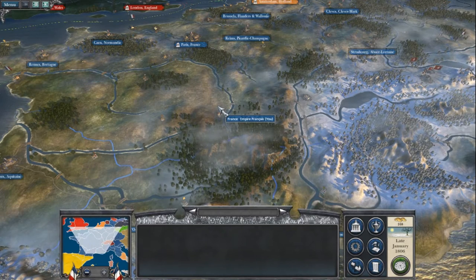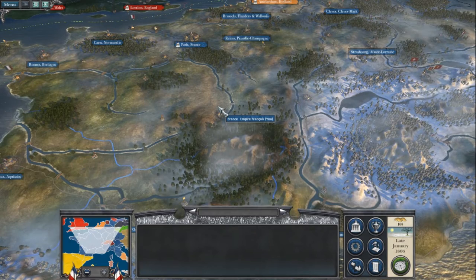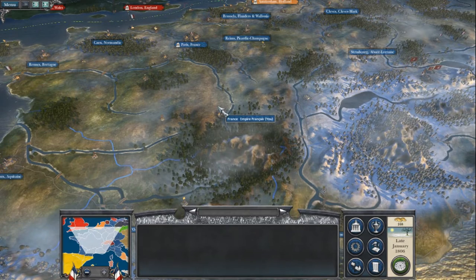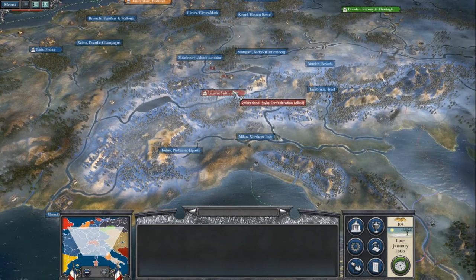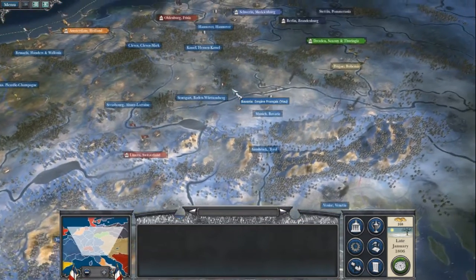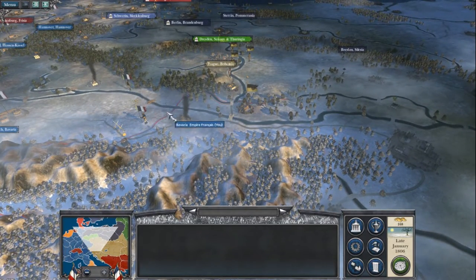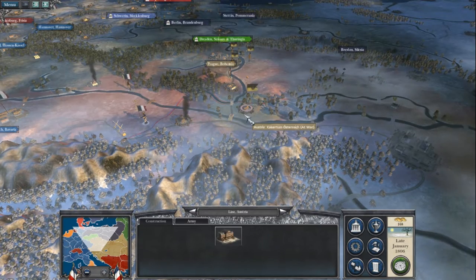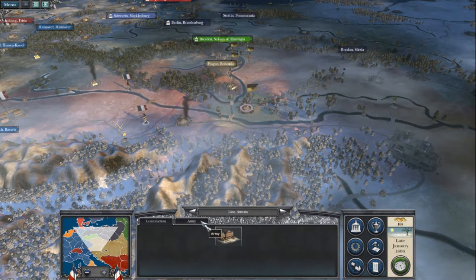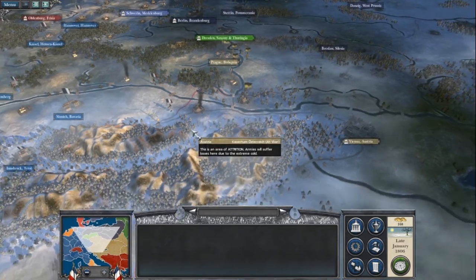Welcome back to episode 18 of this Napoleonic Total War 3, 1805 campaign playing as the Empire of France. It's been a long turn. We recently defeated two large Austrian armies, with the survivors now camped out in Linz. Got rid of the rest, destroyed the rest.